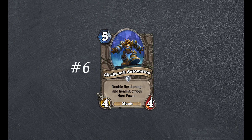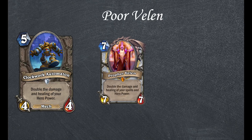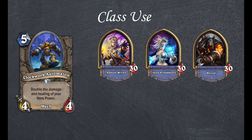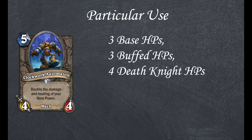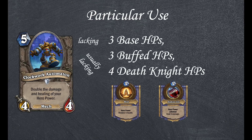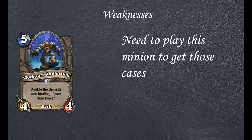Finally, we have Clockwork Automaton. Neutral common, 5 mana 4/4 mech. Double the damage and healing of your hero power. Well, now Velen feels very irrelevant. Not to mention I now understand even more why Blizzard nerfed Raza. It's worth knowing that, despite this being a neutral card, only 3 classes have hero powers that benefit — 5 if you consider Death Knights. However, new hero cards could be released that benefit greatly from this card, so we'll have to see. In the 10 cases we have for this card already, it's usually pretty lacking. Notable exceptions include a buffed Priest healing themselves for 8, or Blood Reaver Gul'dan dealing 6 damage and healing himself for 12. At least that's how I think it works. However, even those exceptional cases, you need to play this 5 mana 4/4, which is naturally lacking.